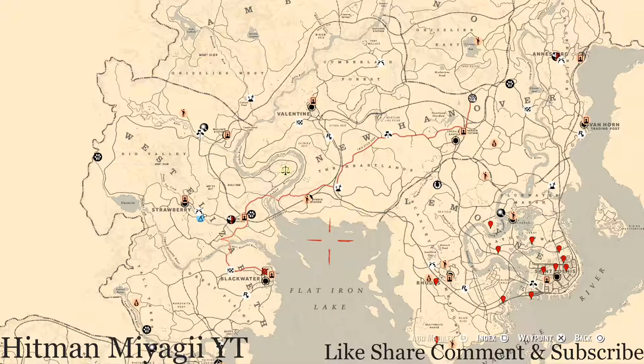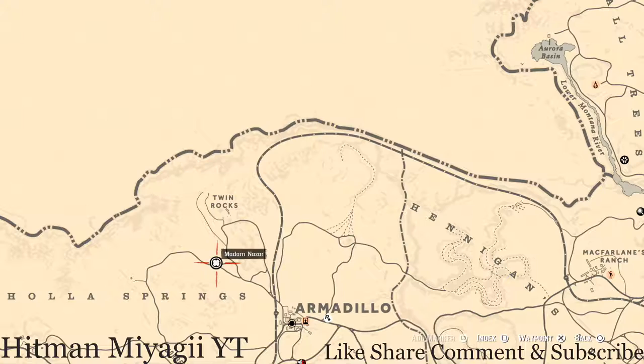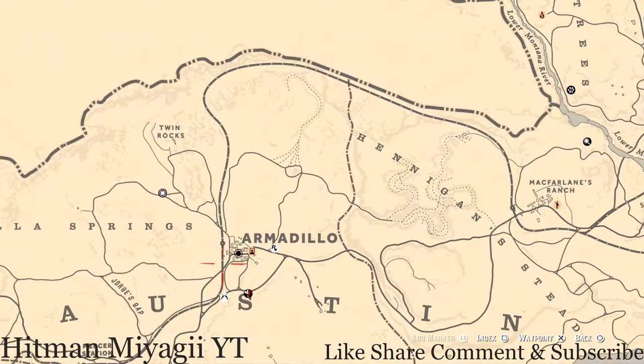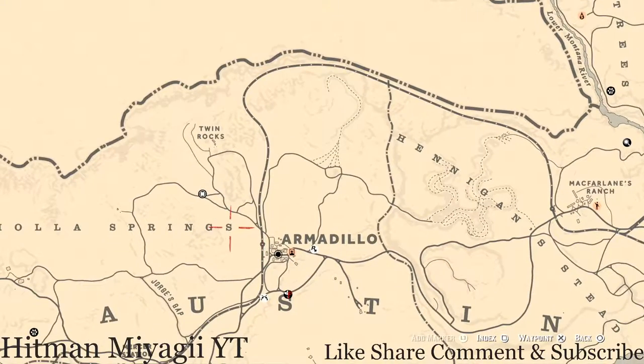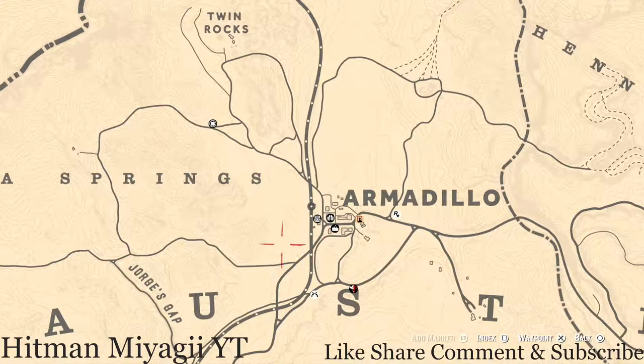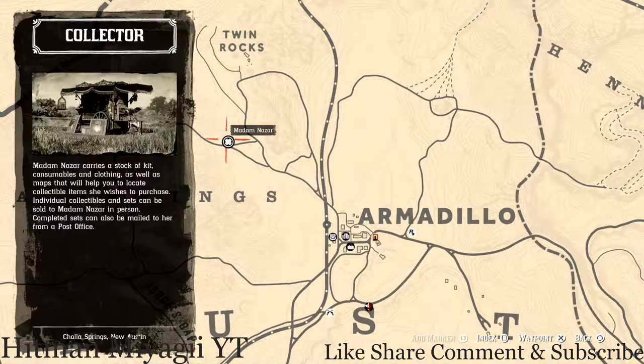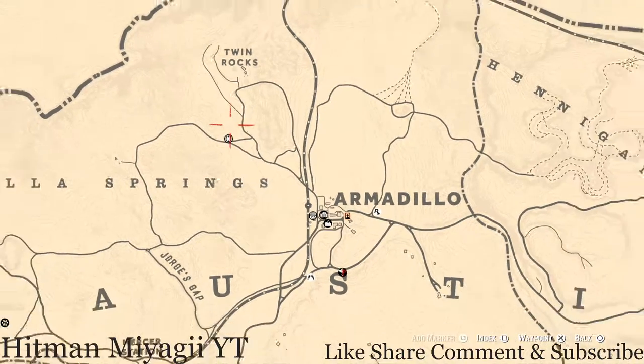Speaking of Madam Nazar, today she's down in the desert all the way down outside of Armadillo. How I will personally get to her is I'll simply fast travel to Armadillo and run up to her location. It's kind of the desert so it's open — the only places with mountains or hills are the darker areas, but all the light areas you can run straight through. She will be here until 2 a.m. Eastern Standard Time, New York time zone.